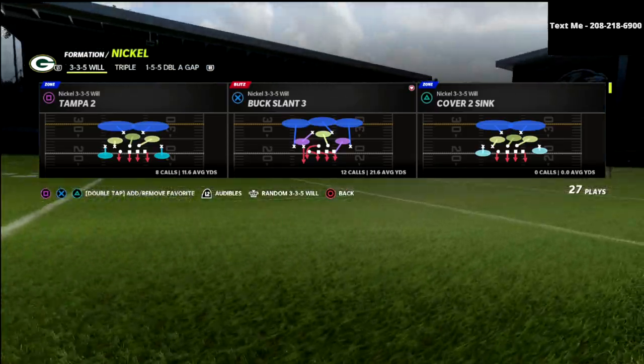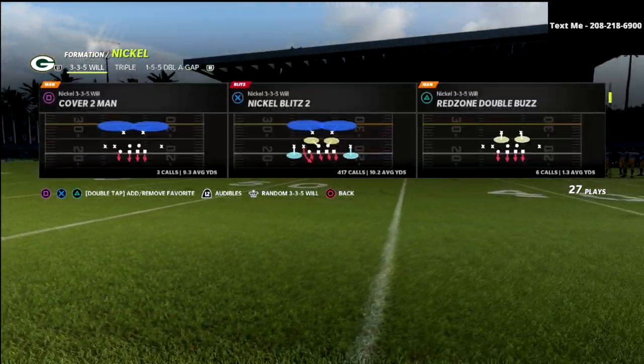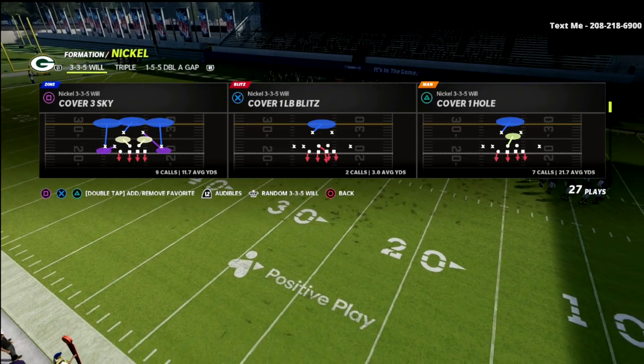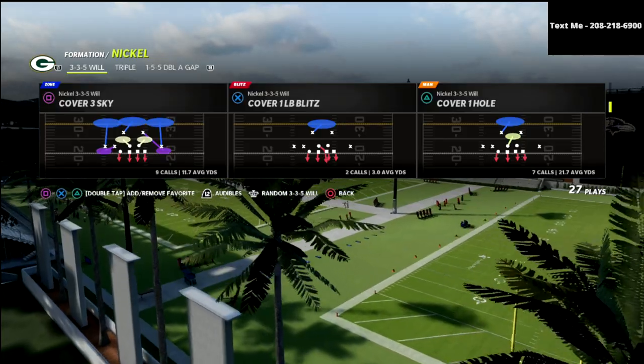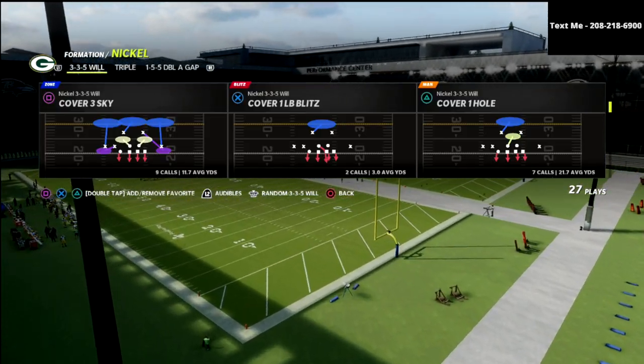I wanted to show you a basic little principle or concept that you can use to blitz out of pretty much any package in this. I like to use the cover one linebacker blitz for this or the Overstorm Brave. I think the cover one linebacker blitz gives you probably the best alignment, especially against any kind of spread set, but it's really simple.